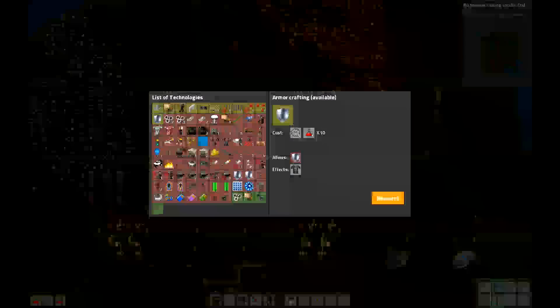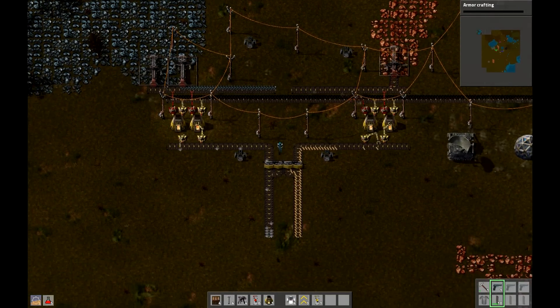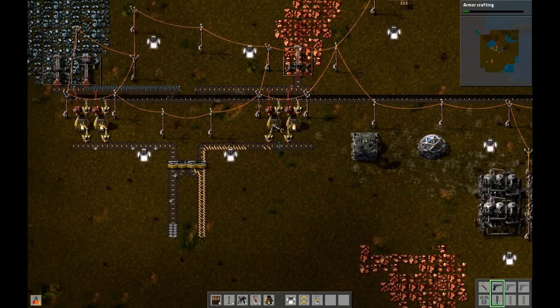Get that armor too. That's it for today's episode. Next episode we will cover assembly lines and how to automate your production.